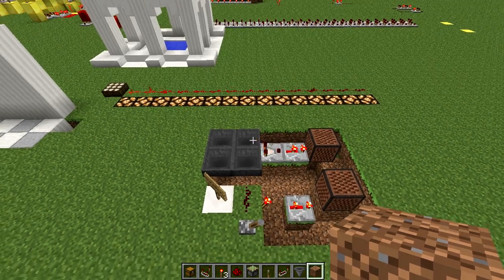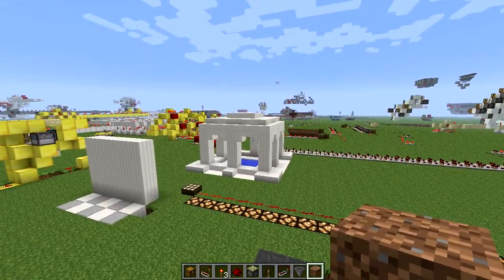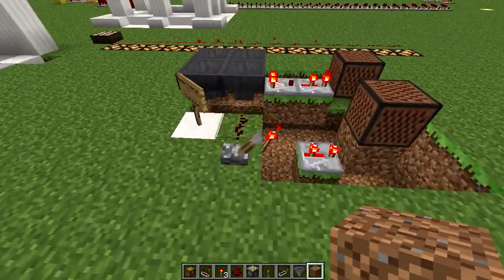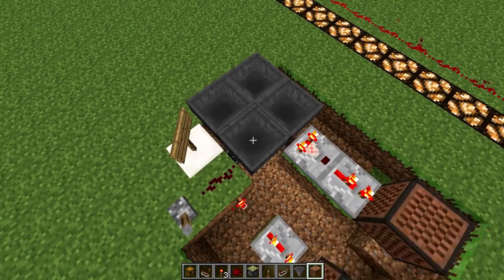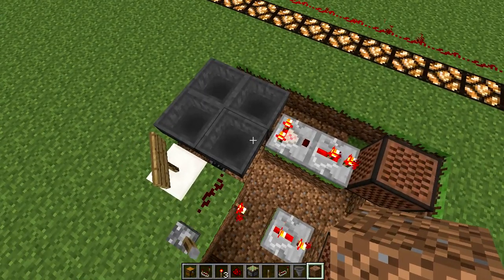Hey guys and gals, Chartreuse here bringing some more Minecraft redstone today. We are in the 13w02a snapshot, as you might be able to tell from the quartz blocks over there. I was messing around with hoppers — as soon as I learned that they had a redstone control, and when redstone comes on it stops them from moving, I thought of a really fun idea to do with this.